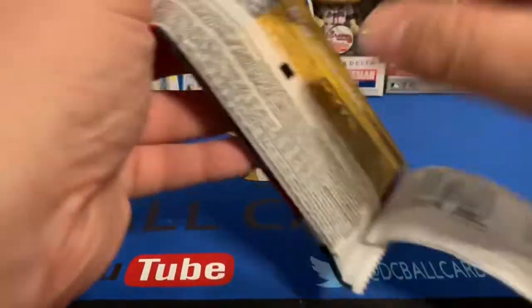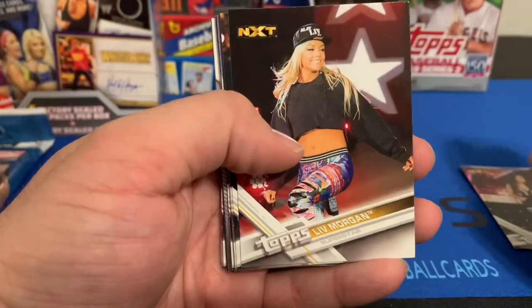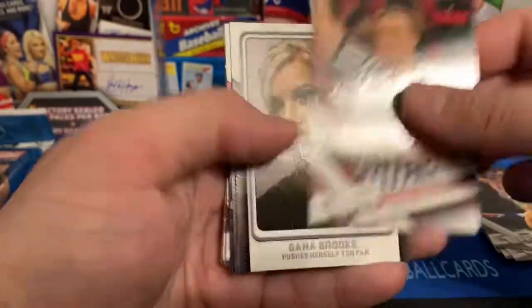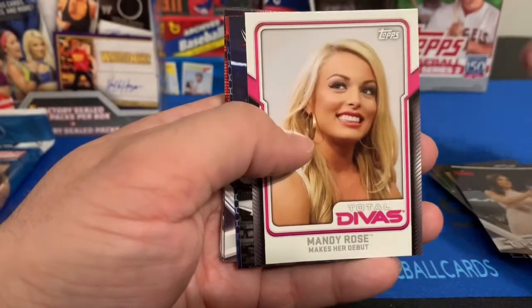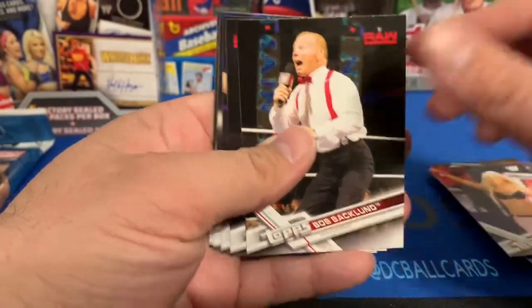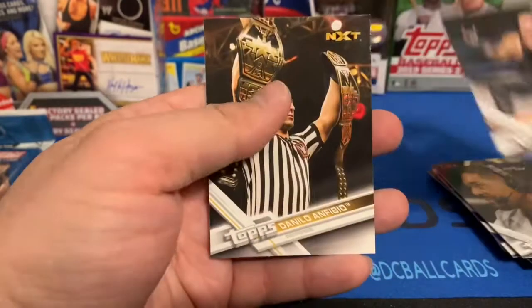Two packs left. This one has Dasha Fuentes, Liv Morgan, Tommaso Ciampa, Eric Bischoff, Tori Wilson, Bobby Roode, Chad Gable, Sean Bennett the referee, Dana Brooke, Charlie Caruso, Mandy Rose, Daniel Bryan, The Miz, Scott Dawson, Kelly Kelly, Bob Backlund, Derrick Moore, Rod Zapata, David Otunga, The Undertaker — and there are more referees in there than anything.